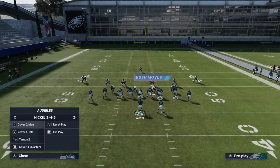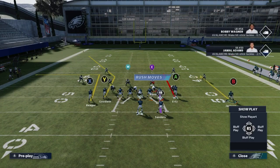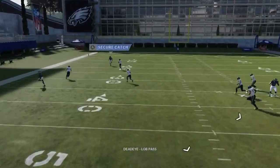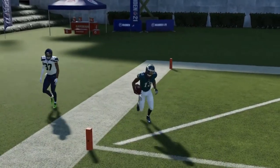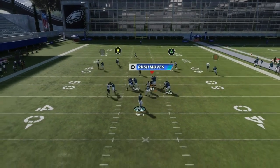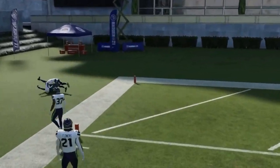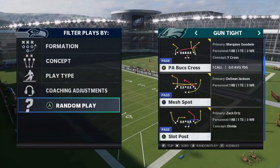Against cover four quarters, put the A on a comeback, motion out B, put him on a comeback — you'll get a one-on-one with the Y route that you'll typically win. Against man coverage, no adjustments really needed — the wire out is really good. Lob it up, run under it, catch. Explosive one play touchdown against pretty much all those defenses.